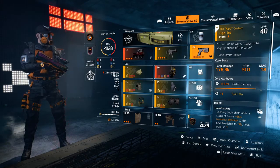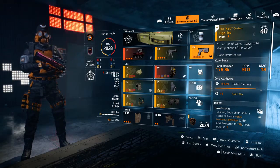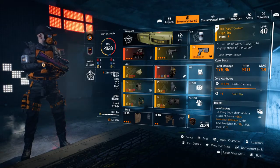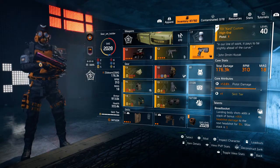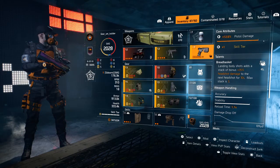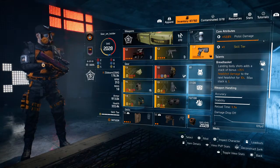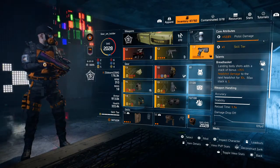For my sidearm you can use whatever you want — I've gone with the TDI Kard Custom: 176,300 damage, 310 RPM, 18 in the magazine, 12.6% pistol damage, plus one skill tier. Talent: Breadbasket — landing body shots add a stack of bonus plus 35% headshot damage to the next headshot for 10 seconds, max stack of three.